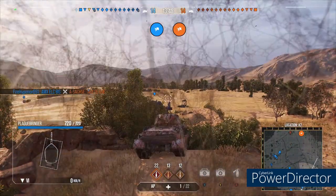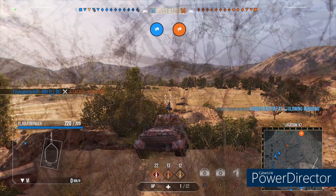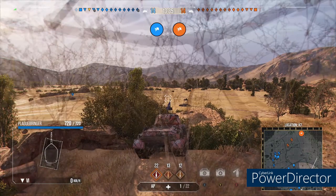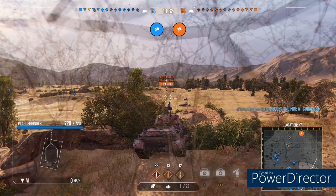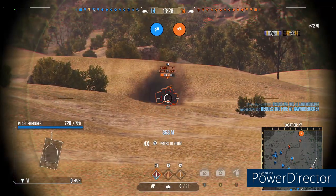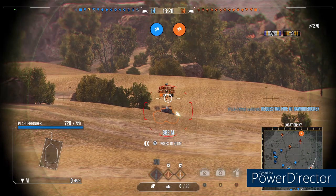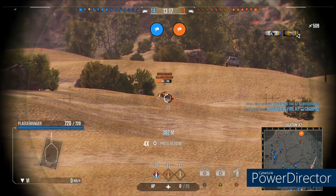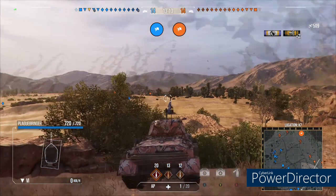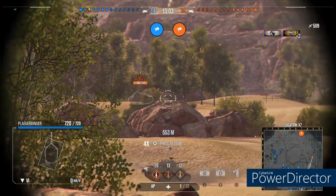Equipment-wise we've got the Holy Trinity: Advanced Camouflage, Advanced Optics, and Advanced Loader. The commander has nine skills including Situational Awareness, Camouflage Expertise, Muffled Shot, Silent Driving, Born Leader, Green Thumb, Rapid Loading, Controlled Impact, and Armor Angling.